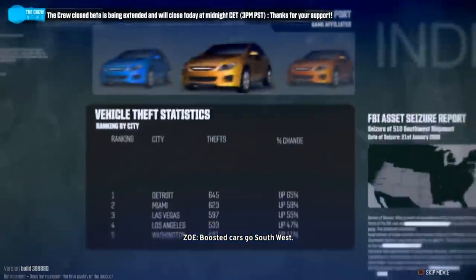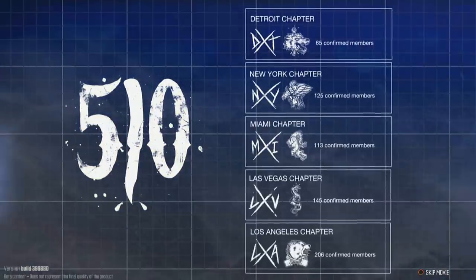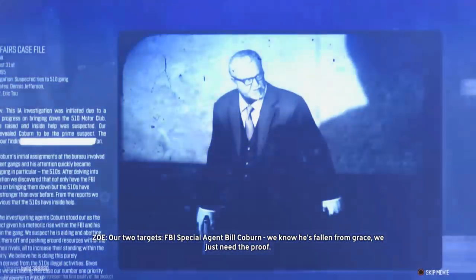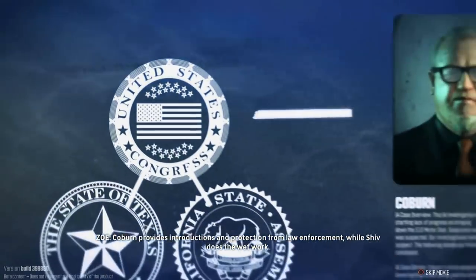Boosted cars go southwest, contraband comes back northeast. In short, if you can fit it into a road vehicle, the 510s are smuggling it. Our two targets: FBI Special Agent Bill Coburn — we know he's fallen from grace, we just need the proof — and Dennis Jefferson, AKA Shiv. Together they've transformed the 510s. Coburn provides introductions and protection from law enforcement, while Shiv does the wet work.